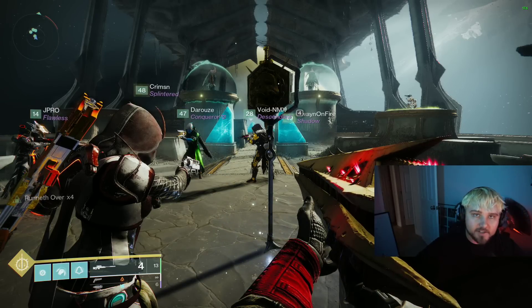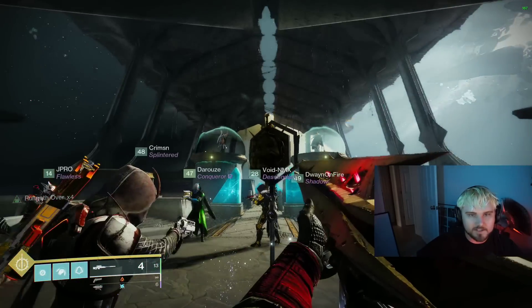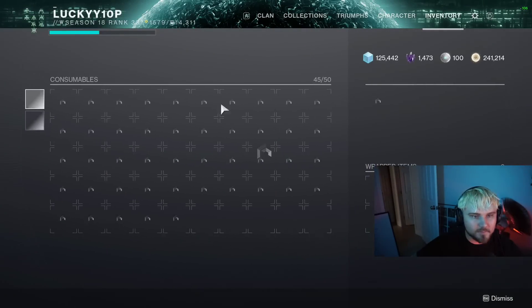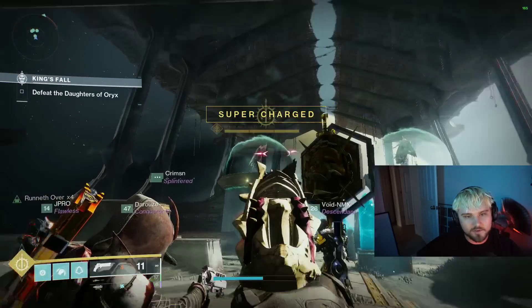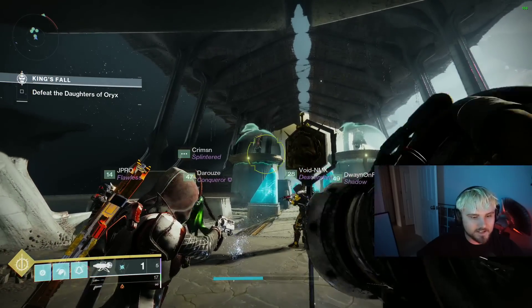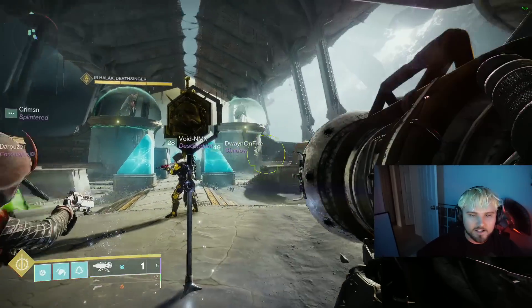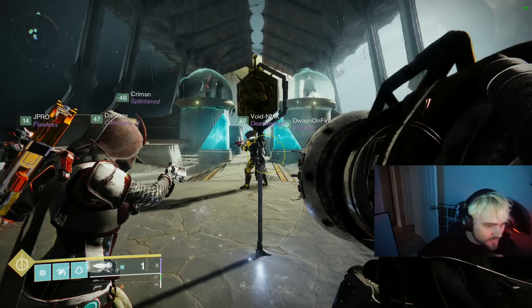Hey YouTube, I'm Lucky and you're looking at the new fastest spoil farm inside Destiny 2. We've got this material — Spoils of Conquest — and you get five per completion inside King's Vault. If you go to the Sisters checkpoint, save it on one character, keep swapping back to that character, you can come back and beat this thing in like three minutes.